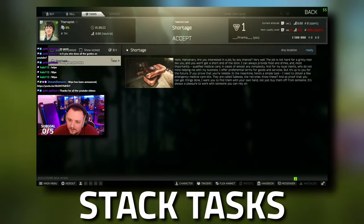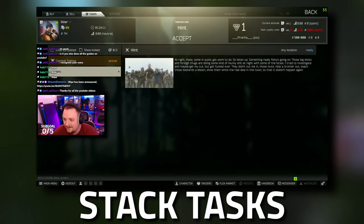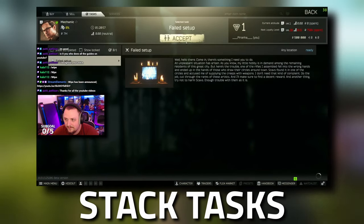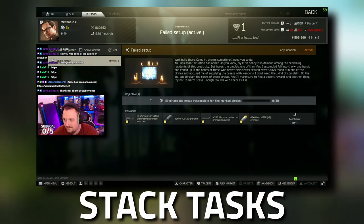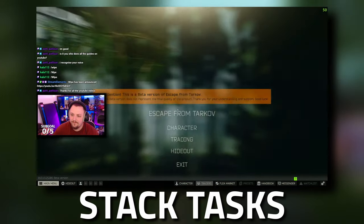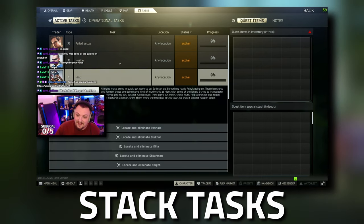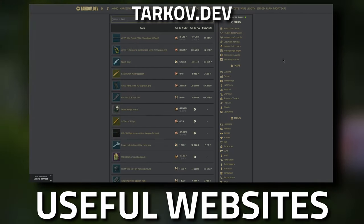Another thing you want to do is stack your tasks. For instance, if you've got to kill 10 scavs, loot two shotguns, loot some Salewa's, kill scavs at night, and kill scavs on Customs — that's five tasks. If you go kill scavs at night on Customs, you've just completed three of those at once: killing scavs at night, your scav kill tasks, and your Customs tasks. Then check the guns you loot and the labs for medical spawns. Stack as many tasks on top of each other as you can — it's far more efficient.